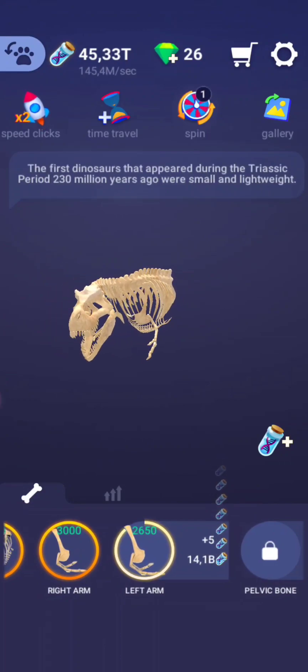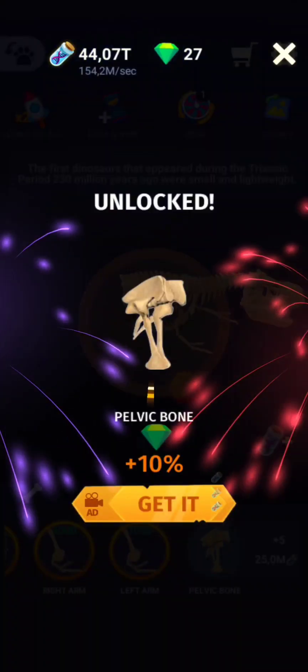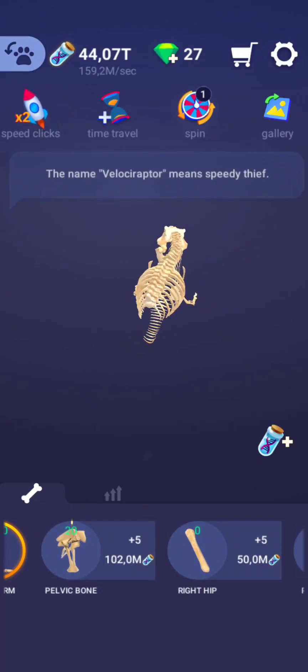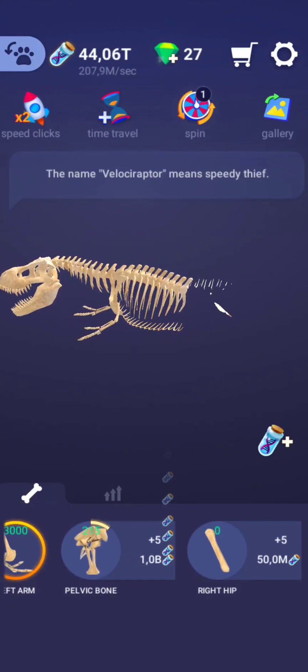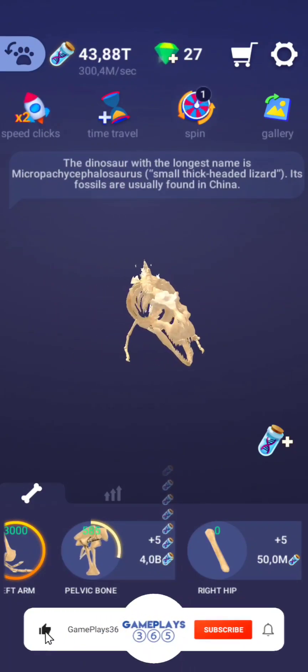Talking now about the most brainy dinosaur: one of the most intelligent dinosaurs was Troodon. It was a hunting dinosaur about two meters long, and it had a brain size similar to that of a mammal of today, plus stereoscopic vision and grasping hands.